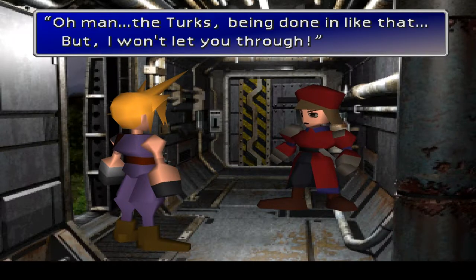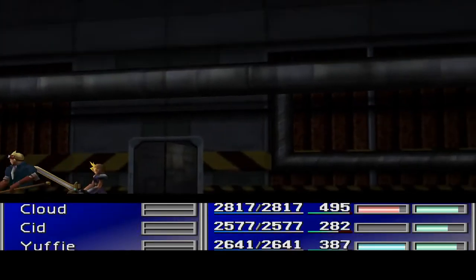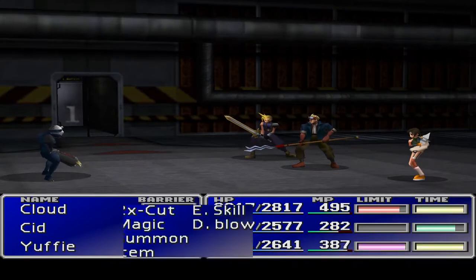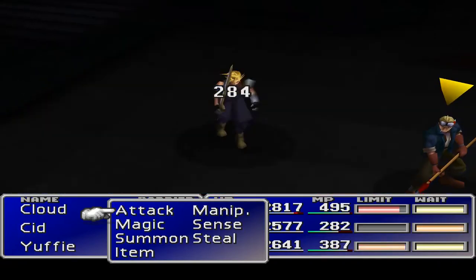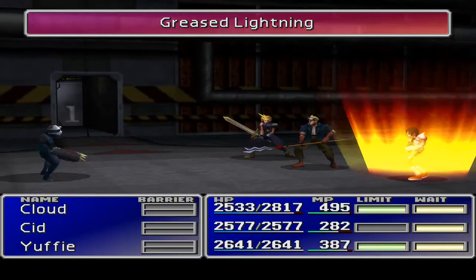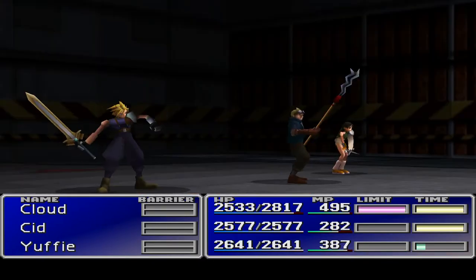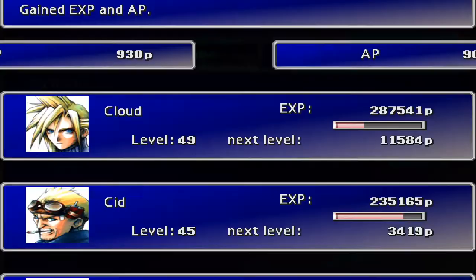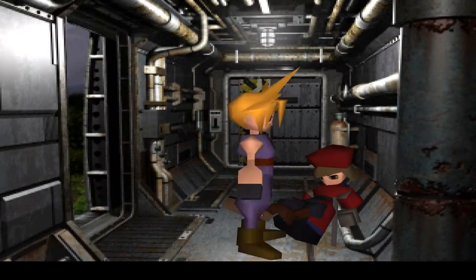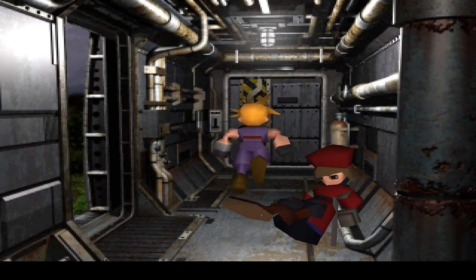Rude of the Turks should have been here — too bad, those guys are on the floor. You are a low-level conscript — how are you going to stop me if Rude of the Turks couldn't? Double cut — Greased Lightning, Water Wave. Seriously, water? It's the only one that can actually do me damage. Greased Lightning — bam, slash, 3,000 points. Single hit, man. Still just a single hit even as a limit.